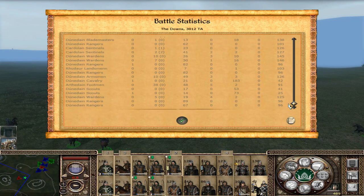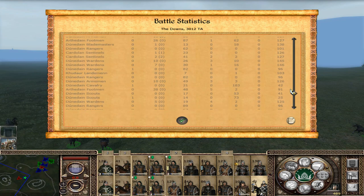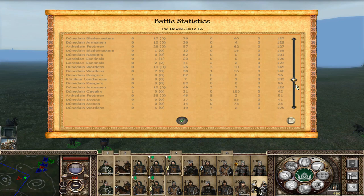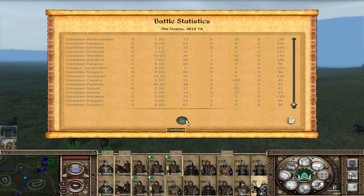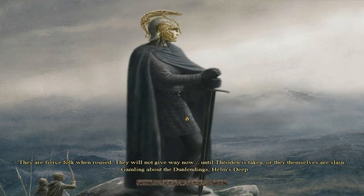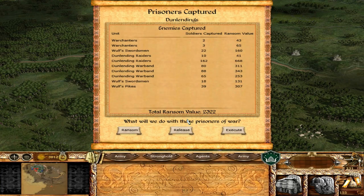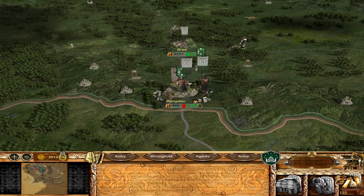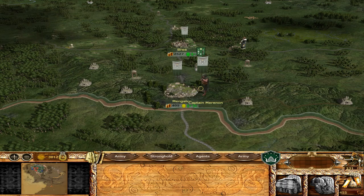Losses were mostly on our infantry — the Arthur Dayne footmen took a bit of a beating, but we did pretty good elsewhere. We got Rangers, Cavalry, and Scouts ranked up, so that's good. Maybe we'll even get a general out of this, which would be fantastic. Man of the hour. We are not going to ransom them — we shall execute.